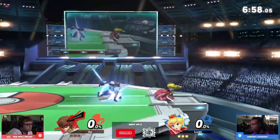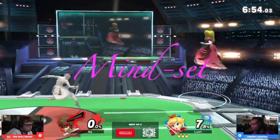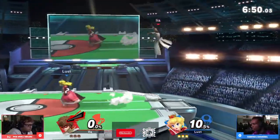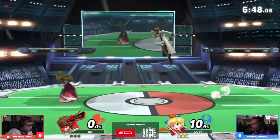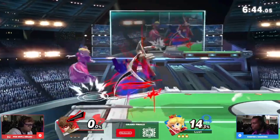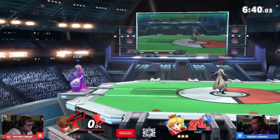Starting off, let's first talk about the mindset that we want to have when playing against Peach, because this character — if you don't know what you're doing and you don't have a game plan going in — it is going to be a rough day, because this character has combos for days. Let's talk about how we can first eliminate the crazy combo potential that Peach has.